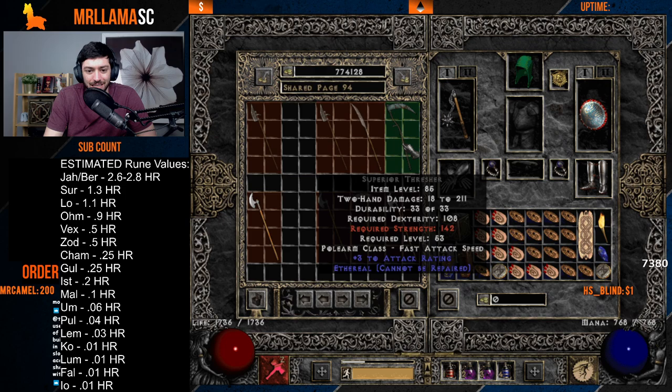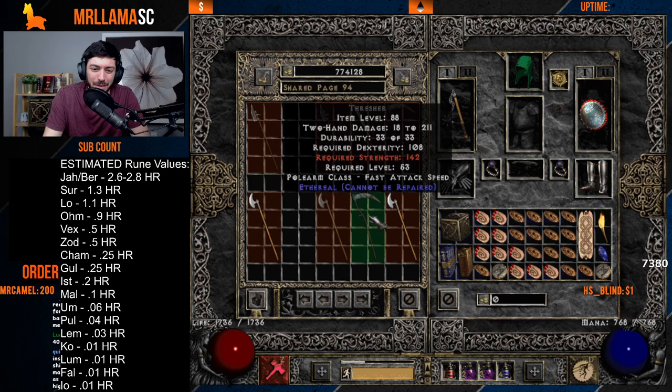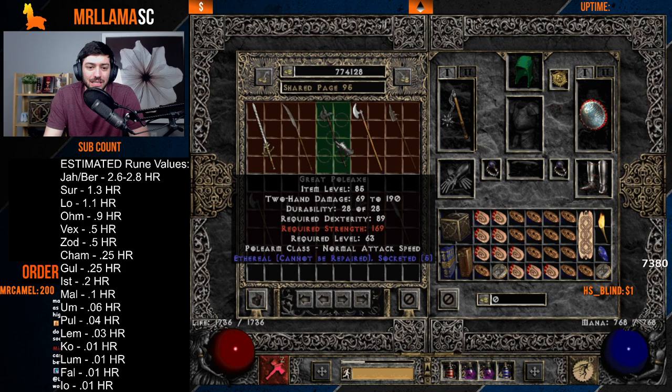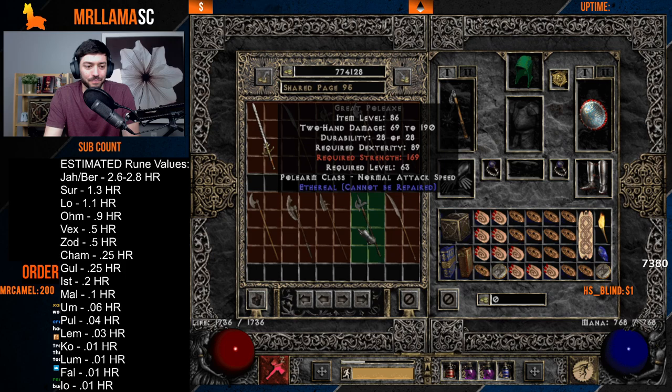For two-handed weapons, you're looking for cryptic axes and ethereal colossus voulges, giant threshers, and thresher bases with open sockets — mainly for mercenary runewords like Infinity. These bases go for roughly Mal to a high rune depending on quality. An eth four-socket thresher with ED can go for a Vex, as one viewer confirmed — people want those perfect Infinity bases.